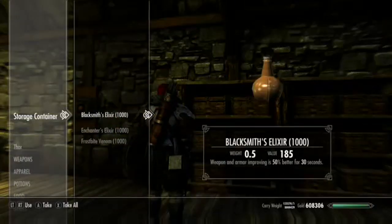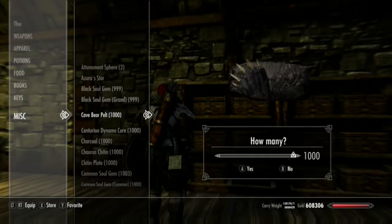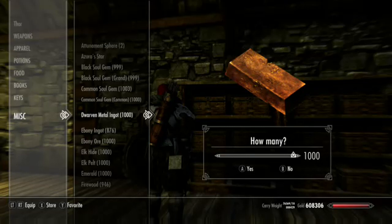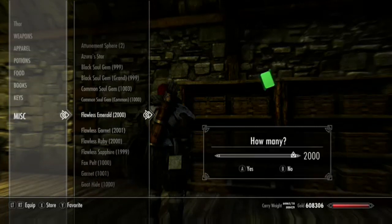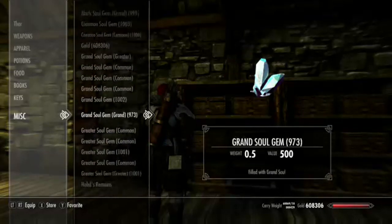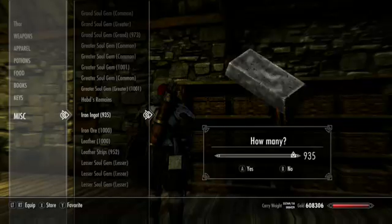Actually I was gonna put the crafting stuff over here, so let's come down this way. I'll keep the soul gems separate. We'll keep our gold separate. We'll keep the soul gems — so we'll put those in a different box. We'll get rid of some of these quest items we don't need later. I happen to know I don't need his remains anymore.